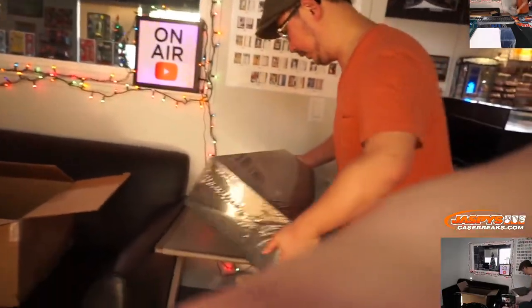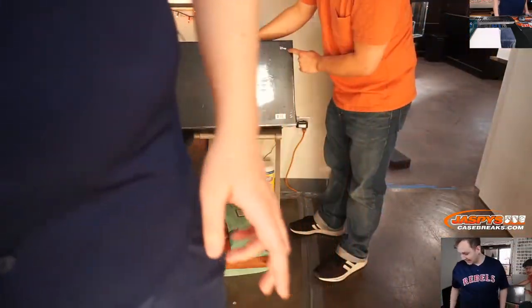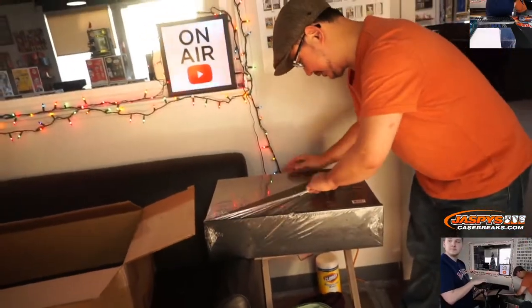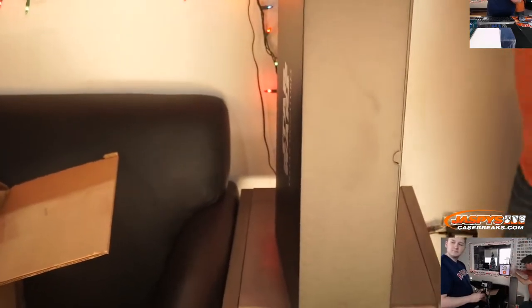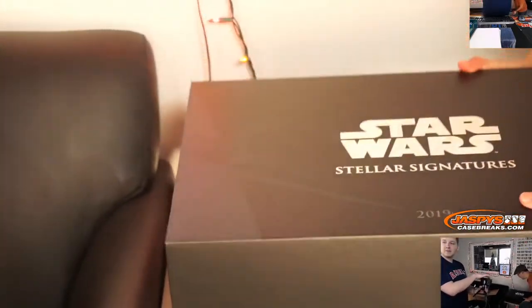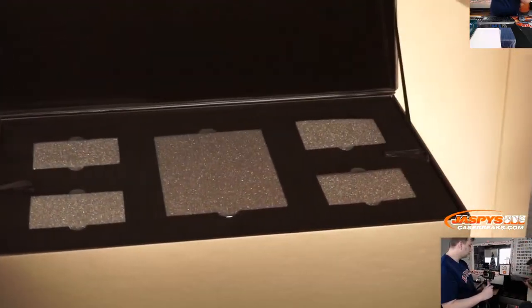Should we rip it on the table? Maybe it's easier — if you don't mind being a cameraman. Got the Star Wars down here; on this side, Ben, Disney logo over here. Thanks to everybody who filled this up on jaspyscasebreaks.com. Looks like we've got the front of an X-Wing right down in there. This is the case — they're all covered up.